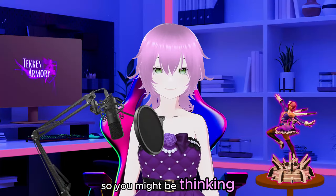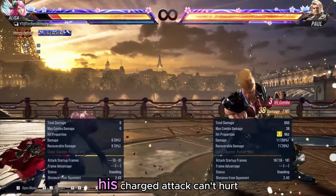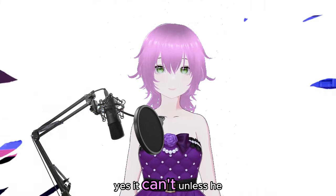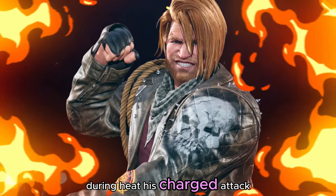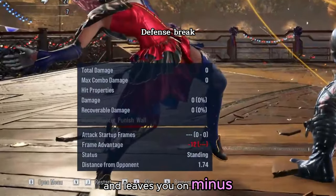You might be thinking: now that you've performed a back roll, his charged attack can't hurt you. Yes, it can't — unless he is in a heat state. During heat, his charged attack will break your defense and leaves you at minus 12.